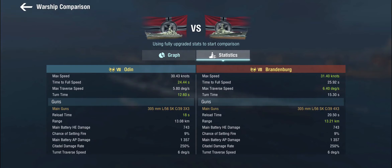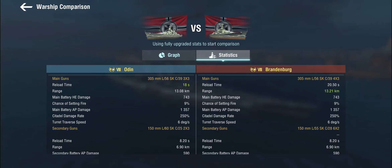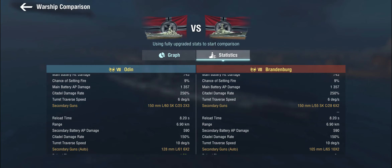Here we are with the 305mm L56, so 56 caliber in length, C39 — the 1939 design of these guns. These are for all intents and purposes the same guns as on the Odin, only that the Brandenburg gets four turrets — an additional rear Y turret compared to the Odin which only has the A, B, and X turret. Damage output is the same, with slightly longer range and a slower reload. Now it's not about the main guns — they are nice, but you might be thinking 305mm is underpowered and you should fire high explosives. No, you don't really want to do that. This is German 305mm — you can do pretty large amounts of damage, but you might also get hits that don't do much because it's a relatively low caliber.